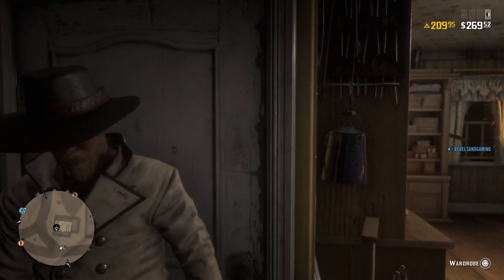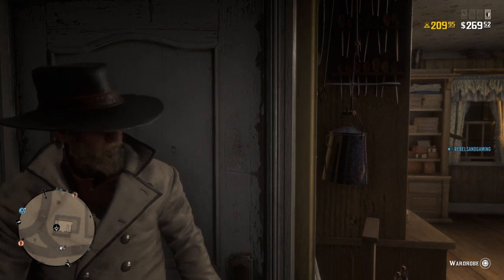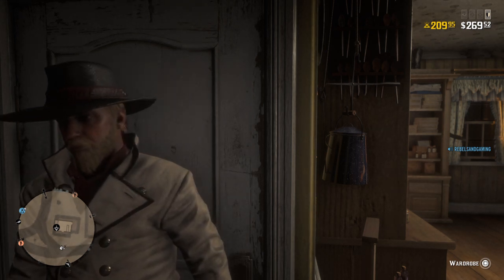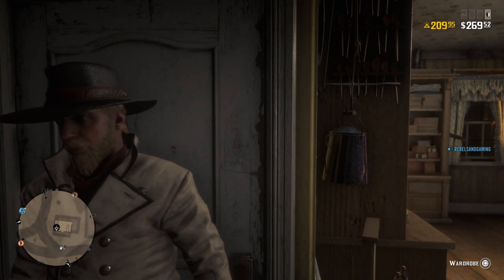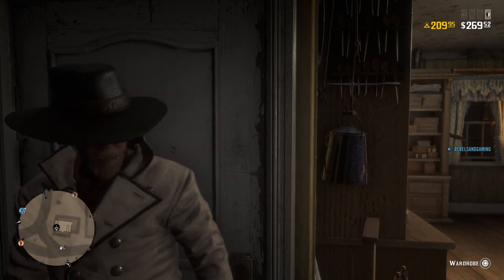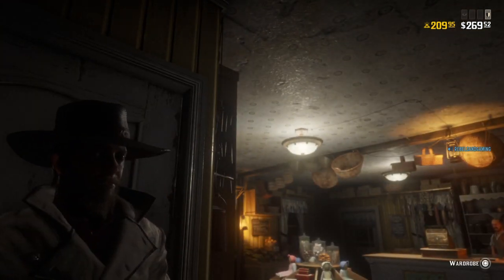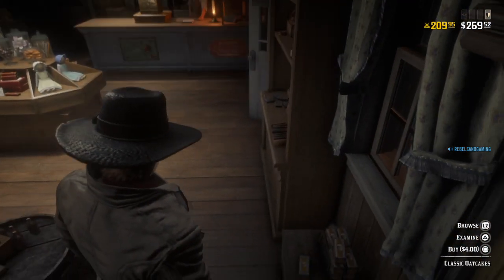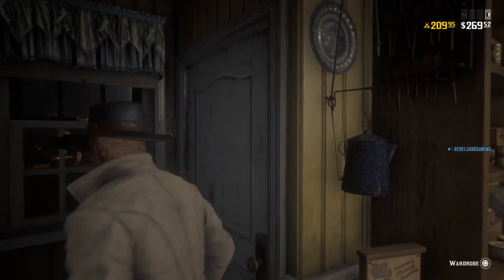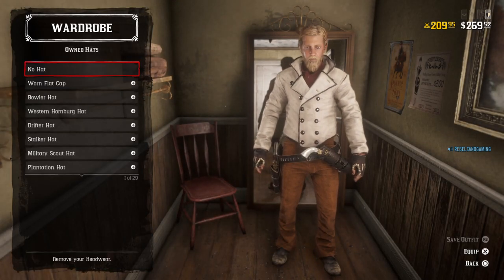Hello ladies and gentlemen, welcome back to Red Dead Outfits. Today we have a very unique and special one that I've been waiting months for — Charlie Prince from 3:10 to Yuma, who was played by Ben Foster. My character kind of looks like the dude, to be honest. Get the map out of the way and into the light — he honestly looks like Charlie Prince with this on, and I'm gonna show you what I did to make it.